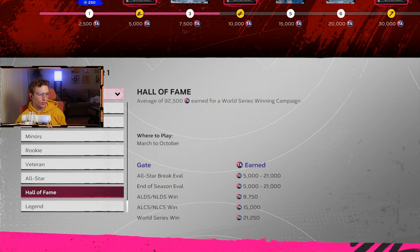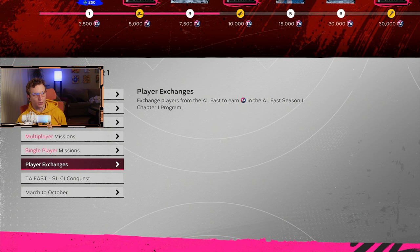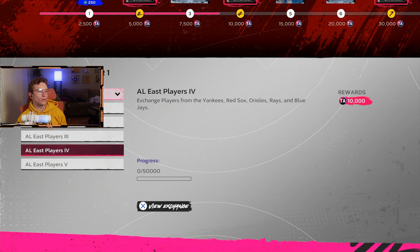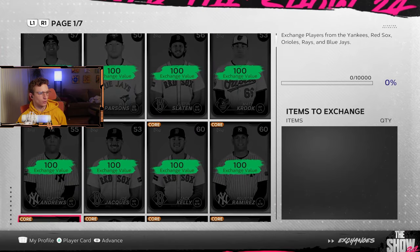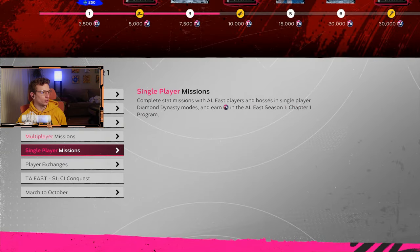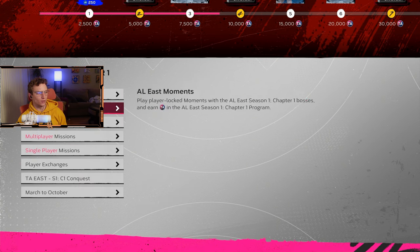You get more XP for higher difficulties, and it applies to all DD programs. That's optional but recommended if you want to get done fast. As for exchanges, I actually don't recommend doing them right away because you want to save those cards for the live series collection. If you have extra cards you can exchange them for more XP, but save that for last until you get the rest done.